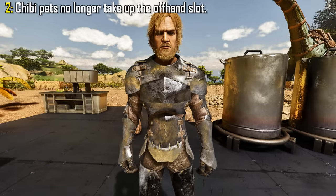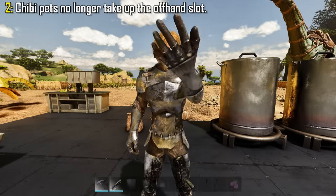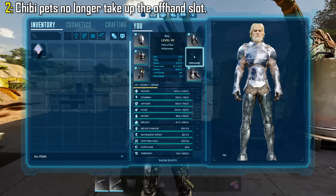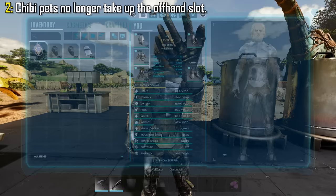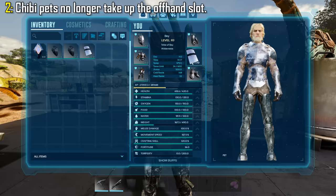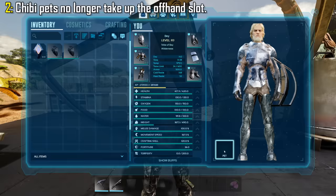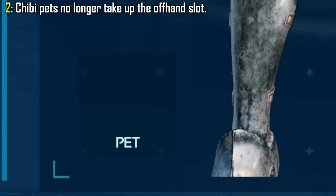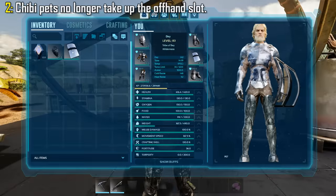Chibi pets no longer fill the offhand slot in your inventory. In Ark Survival Evolved, if you wanted to equip a shield and a chibi at the same time, there was just no option to do that — the chibi was always equipped in the offhand slot, and so was a shield. The chibis now have their own slot, which is found when accessing your inventory at the base of your character screen. This is a very welcoming change.